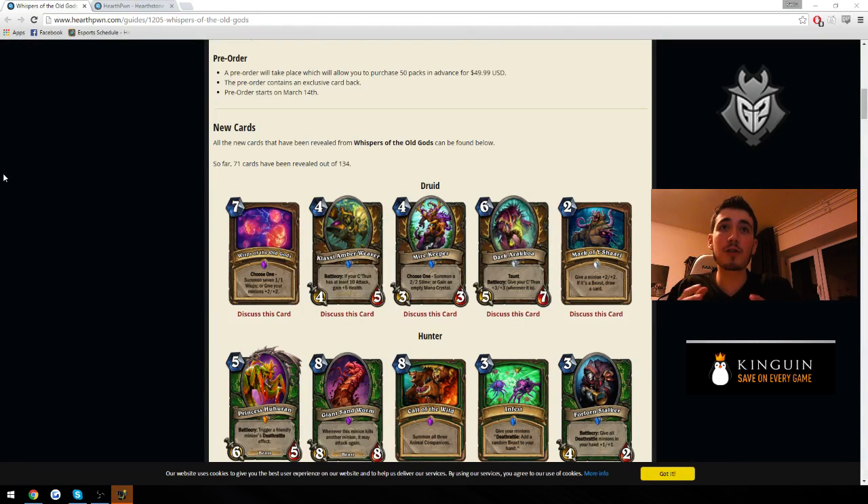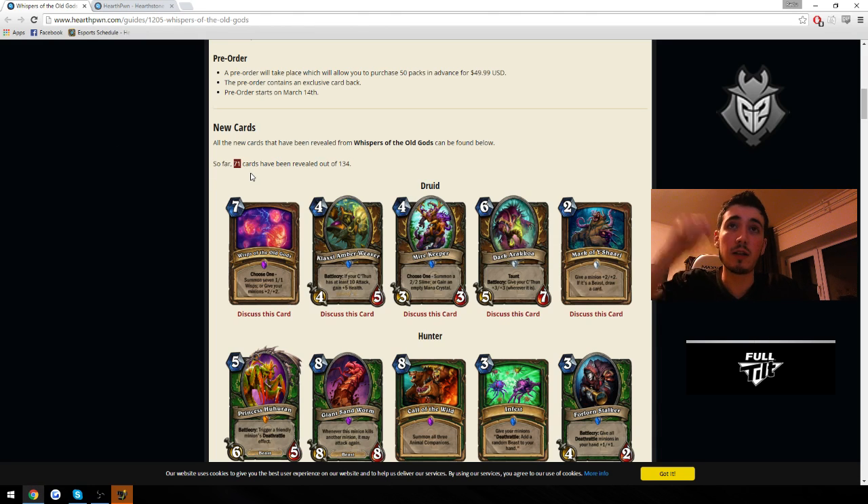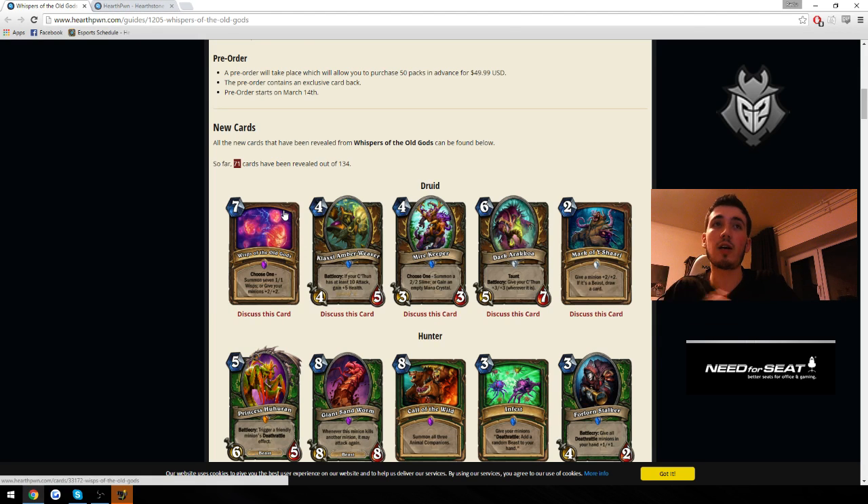Hi there guys, today I'm gonna do a bonus review of the Whispers of the Old Gods set. We now know all the cards, and I'm gonna review the best ones and the most controversial ones — the ones that I think will impact the meta, and also give my opinion on cards that people think will impact the meta but I don't think so. We can also talk a bit about the expansion overall. I'm gonna start with the 71 cards we knew until today, and then go through the rest, talking only about the important cards.